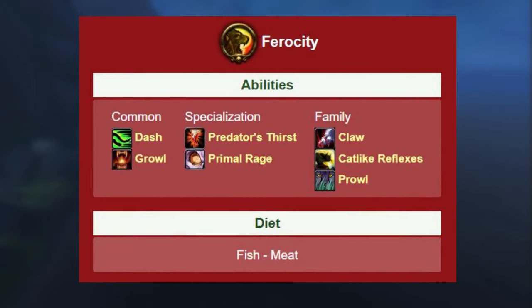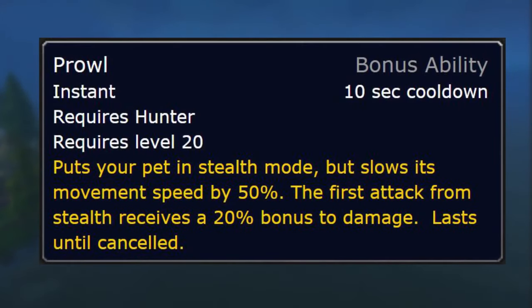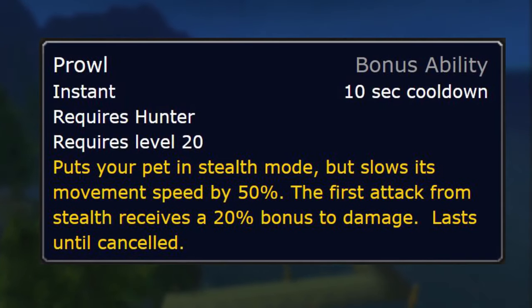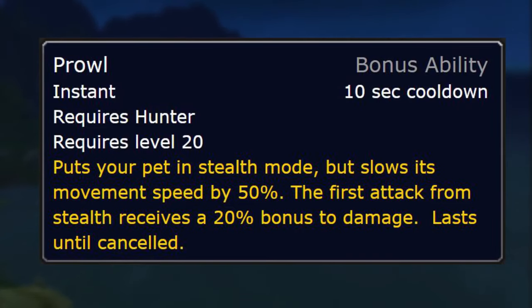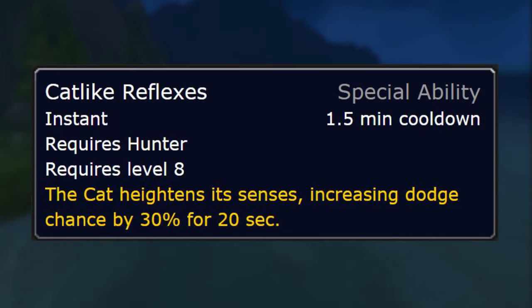Both of these White Lions — Ichiaki and Cyan Rotom — belong to the cat species and are part of the Ferocity pet family, giving you Predator's Thirst and Primal Rage. The pet itself has a couple of cool abilities: Prowl puts your pet in stealth, and the first attack out of stealth gets a 20% damage boost. They also have Cat-Like Reflexes, which increases their dodge chance by 30% for 20 seconds — applying only to the pet, not to yourself.